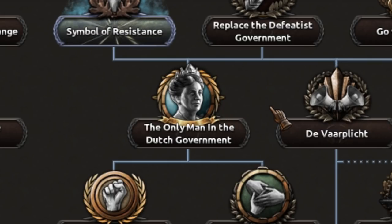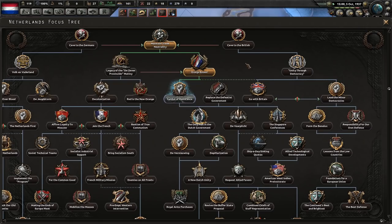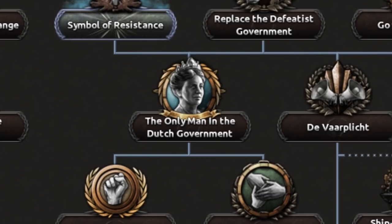You're the only man for me, baby — famously said by Winston Churchill, once proud Queen Wilhelmina is the only man in the Dutch government. Did not realize Churchill partook in Japanese art. Quite a fan of that.